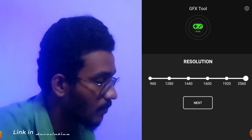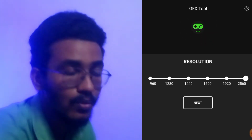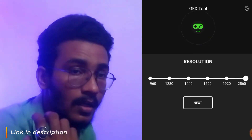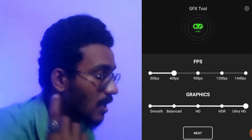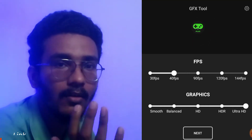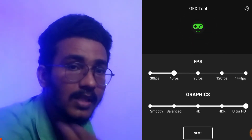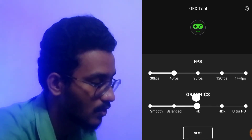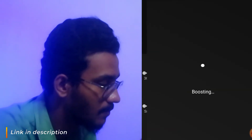Let me go to the GFX tool and show you the actual available settings. I have maximized the resolution to 2560 or thereabouts. If your game is not performing well at its default graphics settings, you can reduce resolution to the lowest possible and press next, where you get two other options: FPS and graphics. FPS is frames per second — for decent gaming performance we need at least 40 FPS. For graphics, if you have a very good processor and GPU you can go with HDR or Ultra HD. For now I'll put HD or balanced settings so it improves gaming performance without overloading the device.